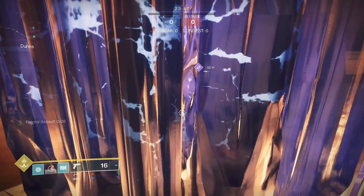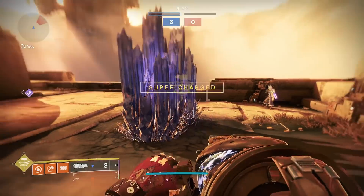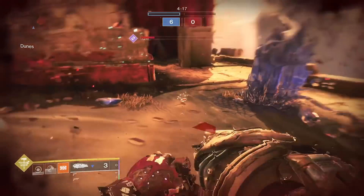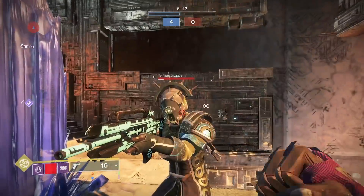Using a Throwing Hammer on Crystals and picking it up will regenerate your health. Meleeing one will set nearby enemies on fire if you're on Bottom Tree Solar. After activating Defensive Strike, destroying Crystals will give you melee energy.